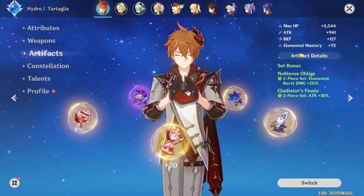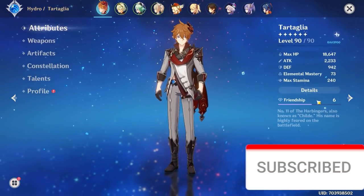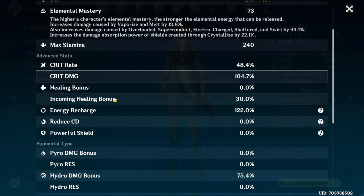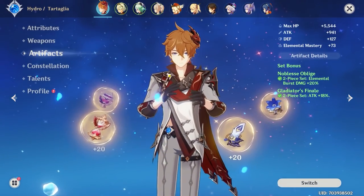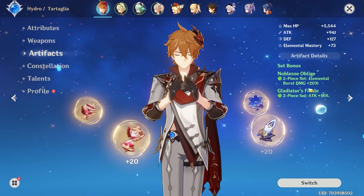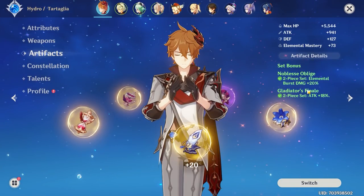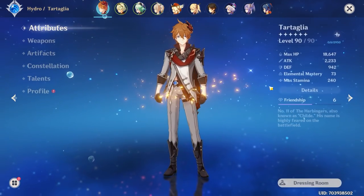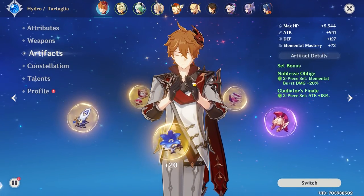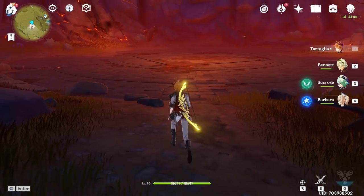As for Child's artifacts, try to get as much crit rate and crit damage as possible. My Child isn't that great — I've got 48% crit rate and 104% crit damage — but I'd recommend getting crit damage up to around 140. I'm not running the hydro set; I'm using Noblesse Oblige for the 20% elemental burst damage bonus combined with Gladiator's Finale. I'd probably replace Gladiators with a hydro damage bonus piece if you can.